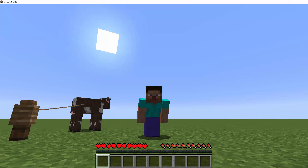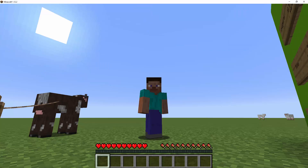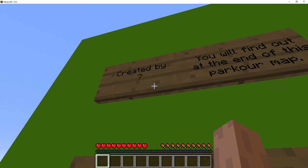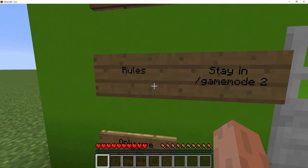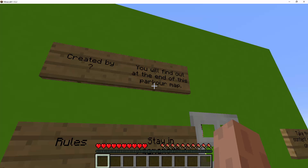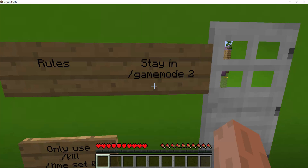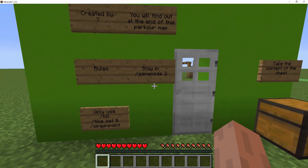I hope you enjoyed this one. So guys, we have a map to show you. You saw a bit of it, so now I'm going to show you this one. It's created by question mark. Also, we downloaded this map — yes, it was downloaded. You will find out at the end of this parkour map. Stay in game mode 2, slash game mode 2, adventure mode. Only use slash kill. Timeset 0, slash spawn point.